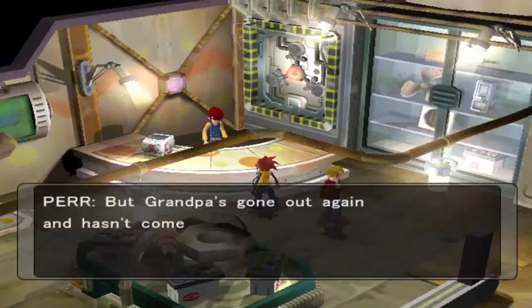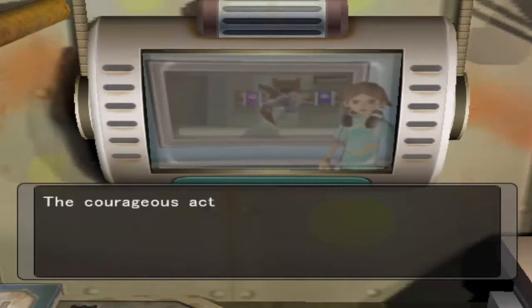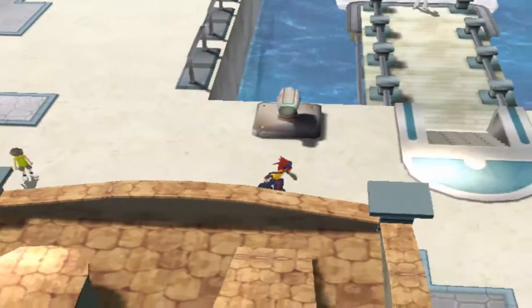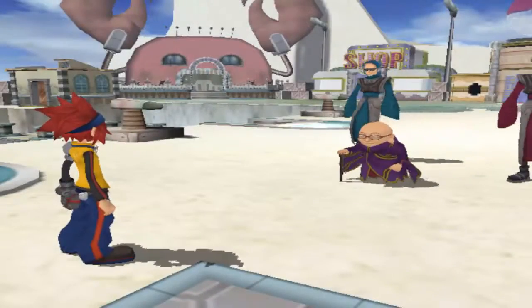I actually forgot that before I can even go to the Snaggum Hideout, I have to go through this entire backstory slash cutscene. Like, I actually have to go back to Dr. Cam and Co's house, and then they do this whole cutscene again.